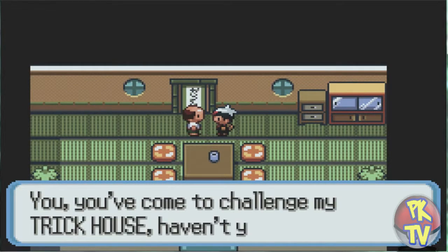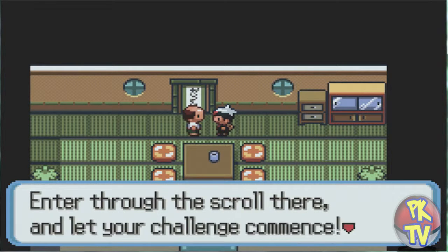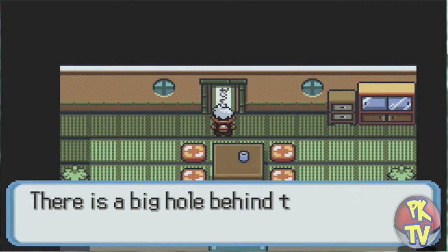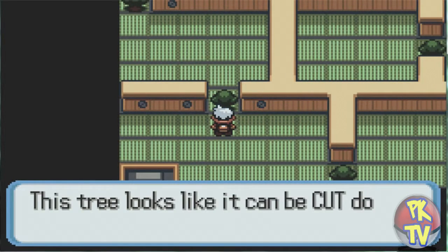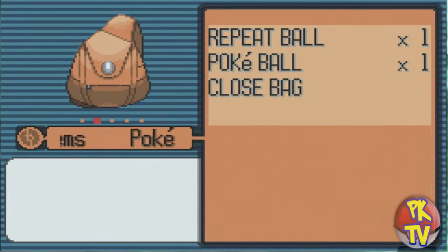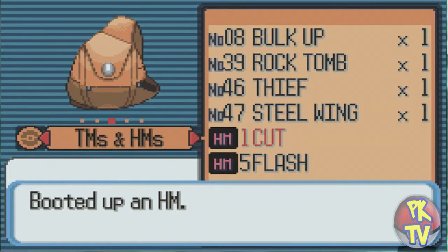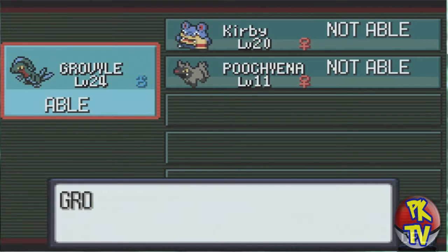So yeah, we're just gonna keep going. I'm doing Mystery Man's house right now — I forgot what it's called exactly. This is pretty easy to do. I don't remember exactly what you get from it but we'll see at the end. It's not that hard of a challenge. All you do is just use Cut on the trees. You do need a Pokemon that has Cut — it's an HM — and I'll teach it to my Grovyle.